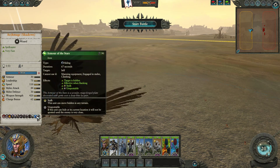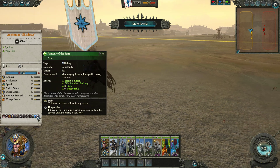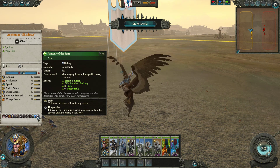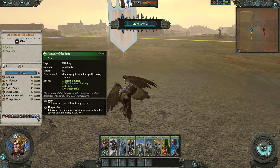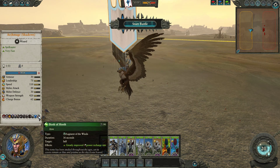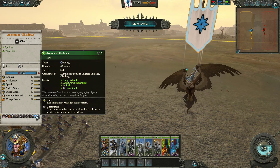One unique item they only get on their smaller mounts is the Armor of the Stars — the same armor that Princes get, which makes them unspottable and gives them stalk. Not in my opinion a super useful item, but something that can help you escape in a pinch or help you get some cheeky jumps on your opponent — perhaps a surprise net or something. Just keep in mind this will not be available on a Moondragon, so don't be expecting any crazy Moondragon snipe action.